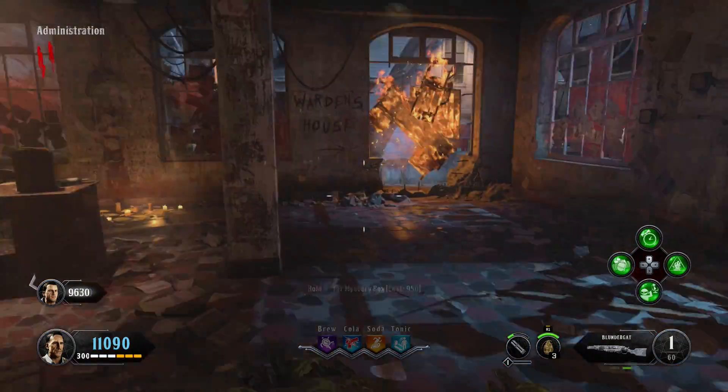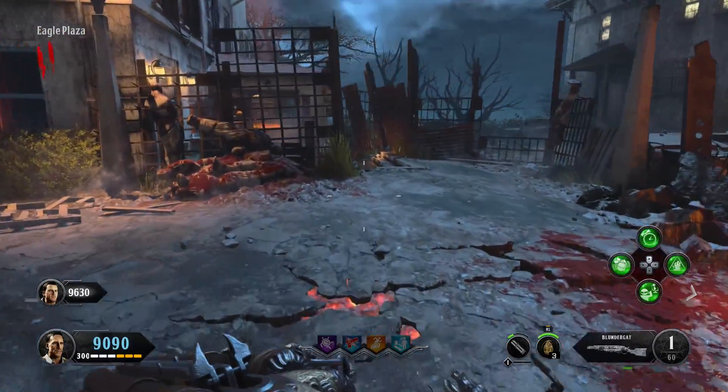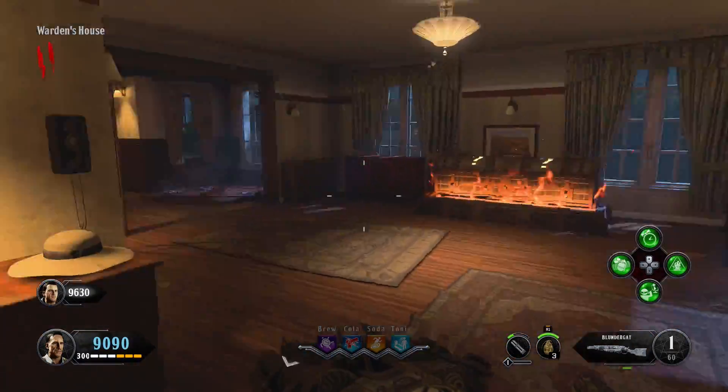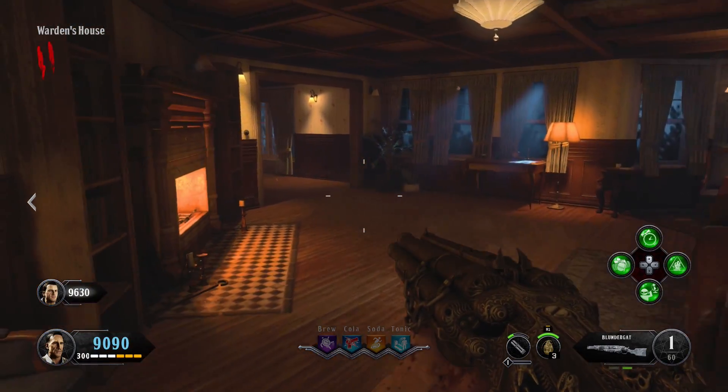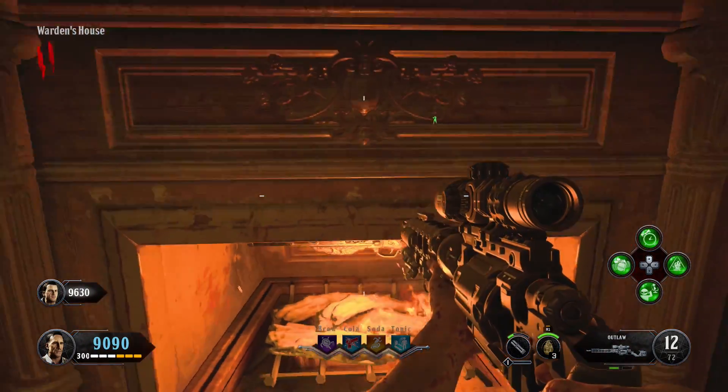you can head to the Warden's house. You're going to have to turn on power and open a few doors to get to this location. But once you get here, you can go to the living room area, and there's going to be a fireplace, and you can actually hold X or Square to place the Blunder Gat in the fireplace.